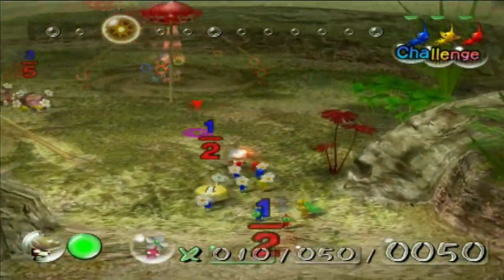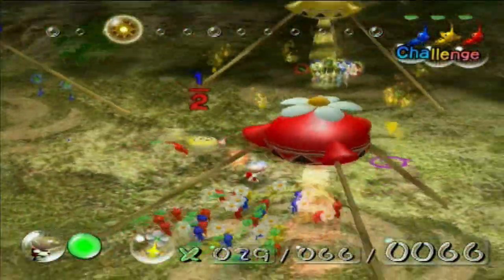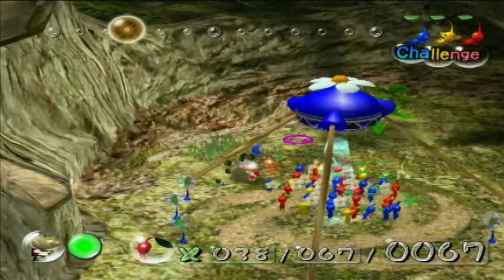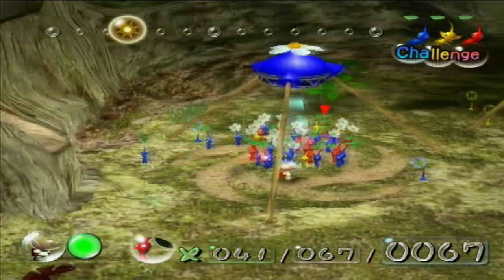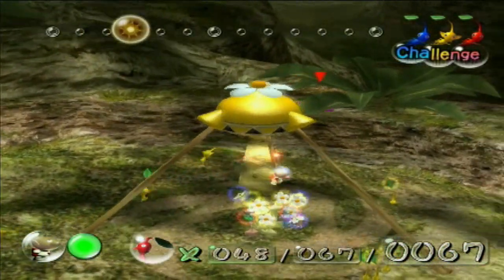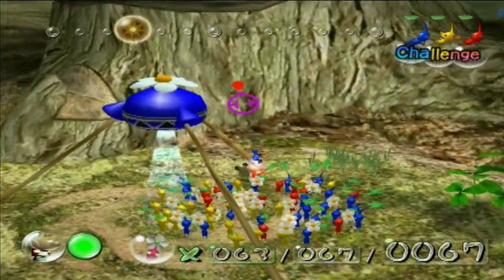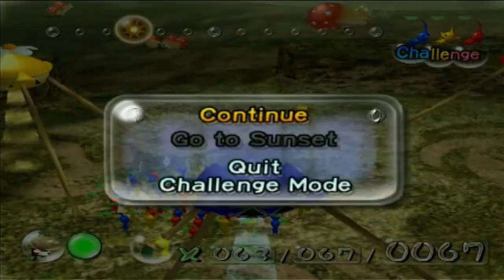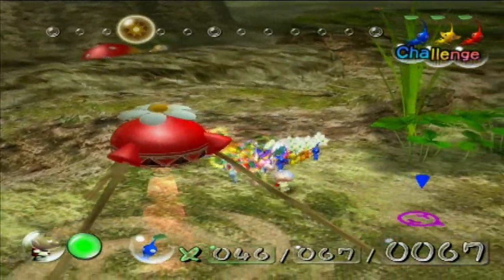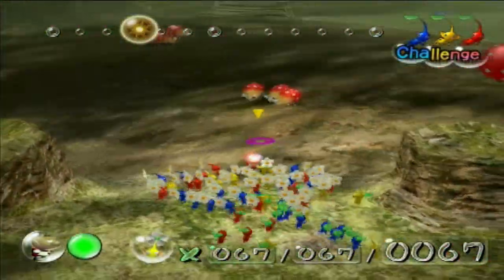Let's head back to base and start plucking some Pikmin. Looks like we got reds, and blue also got a fair decent number added to them. Fortune is definitely favoring the yellows this time around. Let's get you guys plucked up, and then we'll start taking care of the Dwarf Bulborbs and Bulbears outside in the main area of the Forest of Hope. Might as well swarm all our leaves onto this and get as many flowers as we can, while we get all the juicy corpse meat back to the onions.